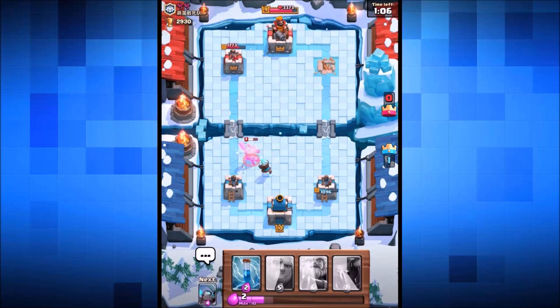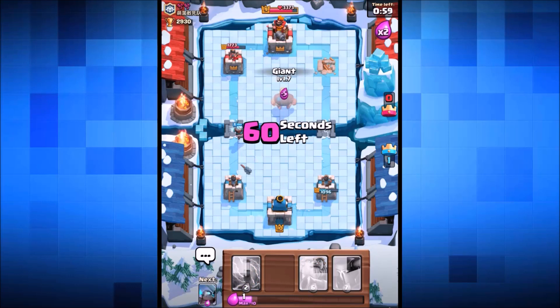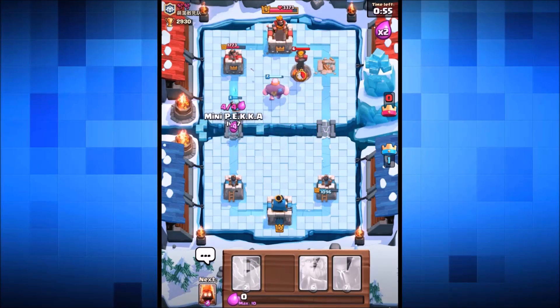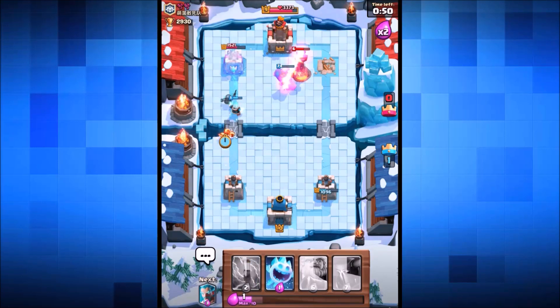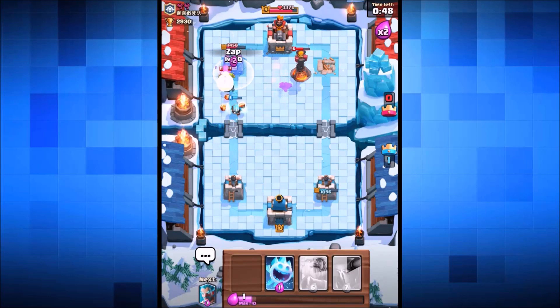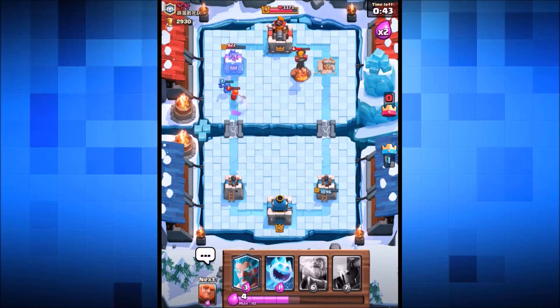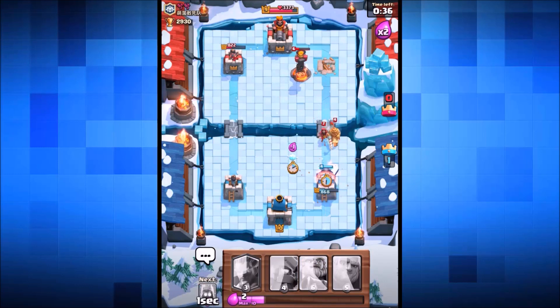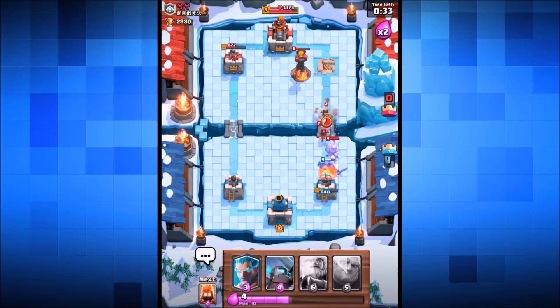The ice wizard slows down the dark prince, who then gets taken out. The giant goes in on the left — first giant of this battle. He's got an inferno tower, as expected. We drop fire spirits behind the mini pekka and zap spell his tower. The mini pekka gets taken out by the valkyrie without getting a shot off on the tower. But the pekka goes in on the left to distract and destroy the prince.